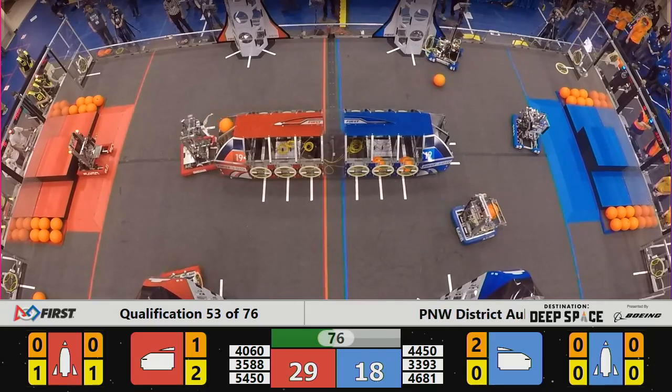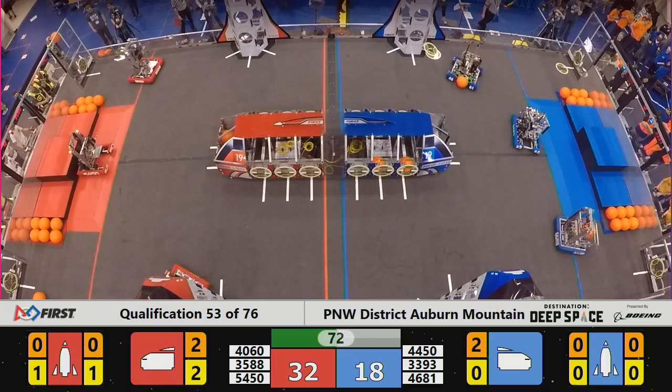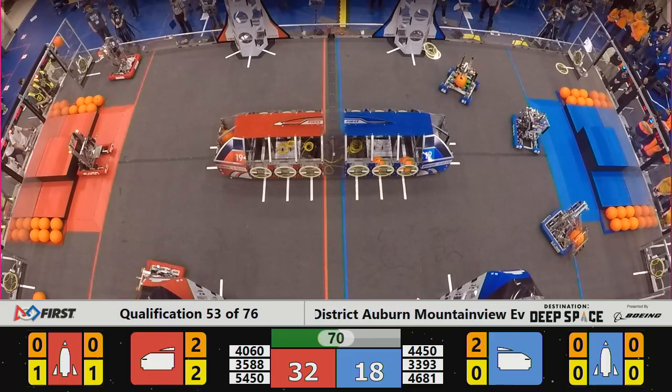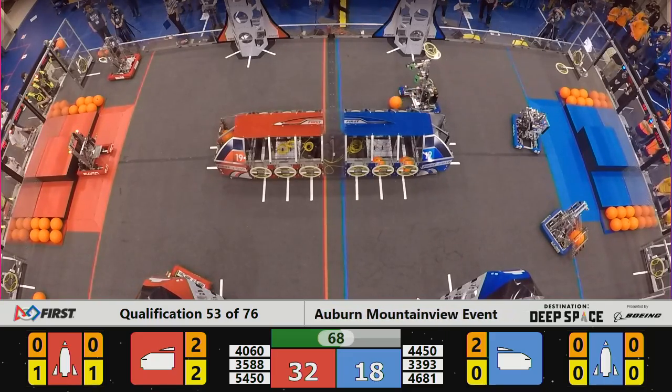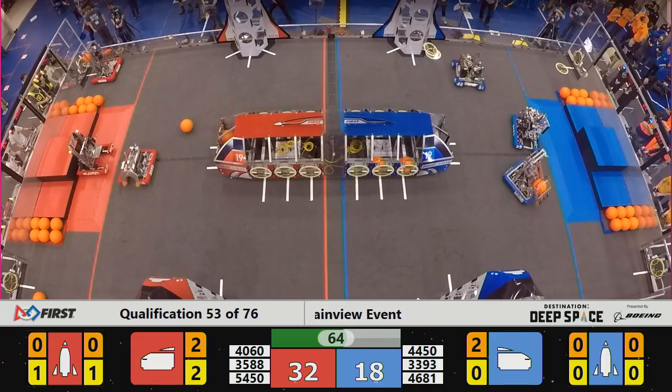The Talon, meanwhile — check that — Bearcat Robotics trying to place that hatch panel on the front side. Red Rocket, no good there, but the Talon is true with their cargo. And the Red Alliance lead moves up to 32-18 as we approach one minute to play.